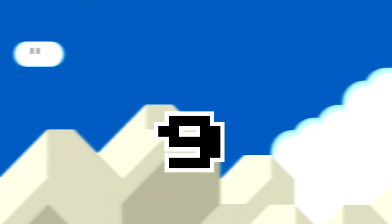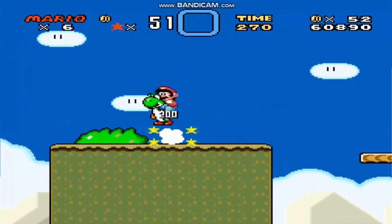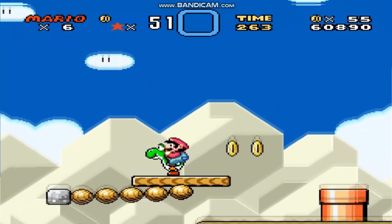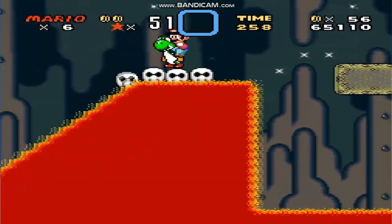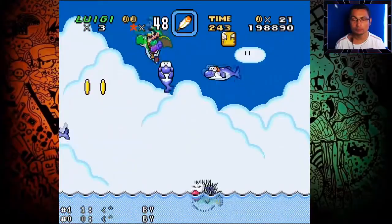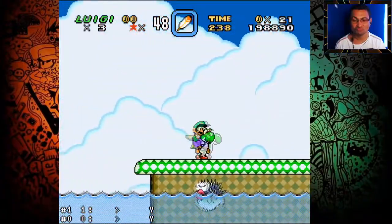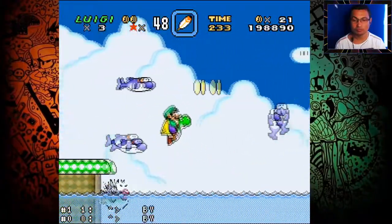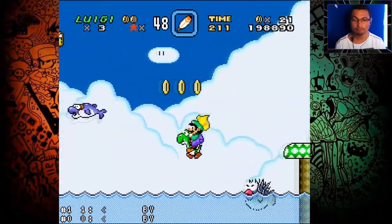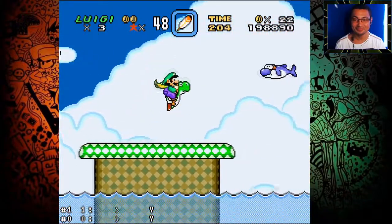Tip 9: Swallow the Porku Puffer. Yoshi is a formidable partner — he helps you with things that would be very difficult to do alone, in addition to sacrificing himself to save your life. At this stage, he can help you get rid of this annoying fish that keeps following you. Calculate the right moment and swallow it. Now you can pass this level much more calmly.